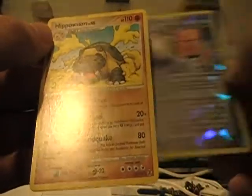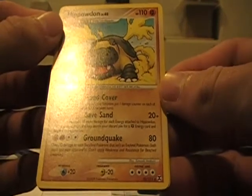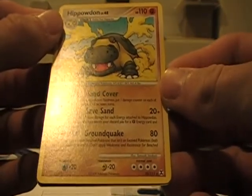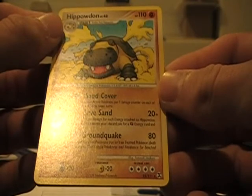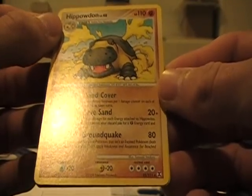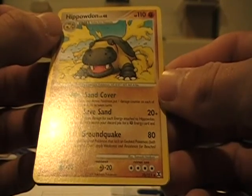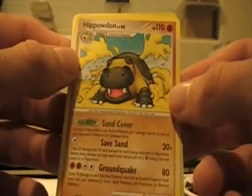I just need a Rotom now. And we got a Hippowdon with Sand Cover. Sand Save does 20 plus 10 for each energy attached to Hippowdon, and Groundquake. That's rather cool — and I have a couple Hippowdon Level X, so I can use that. I just need more fighting Pokemon.